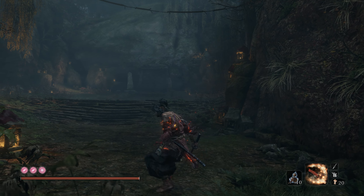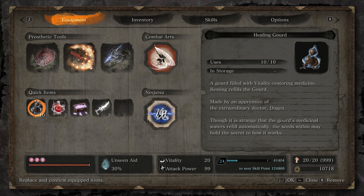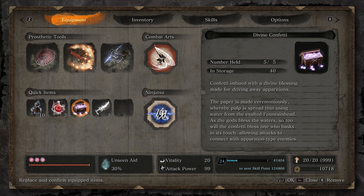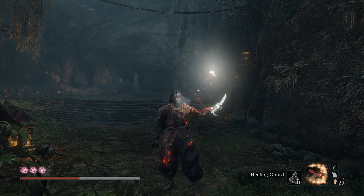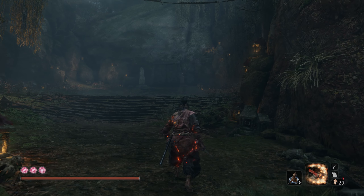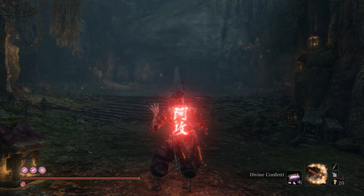Corrupted Monk guide y'all. So what we're going to want for this: get your gourds going, always make sure you rock an Ako's sugar for damage, make sure you've got the divine confetti especially for the corrupted monk. You'll see why in a second because he's an apparition. The ceremonial tanto is not required but it's nice to have. It'll take half your HP, so you'll have to use a gourd or pellets to heal back up, but it's worth it because you'll get plus five spirit emblems. I'm going to show you the easiest and fastest way to handle the corrupted monk.